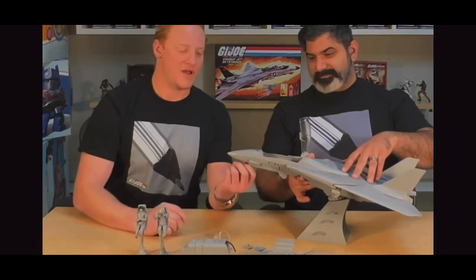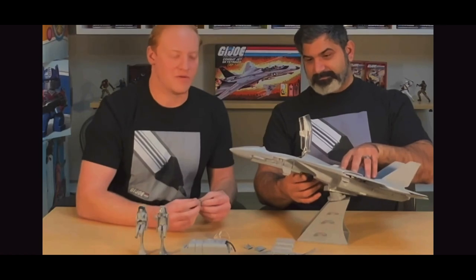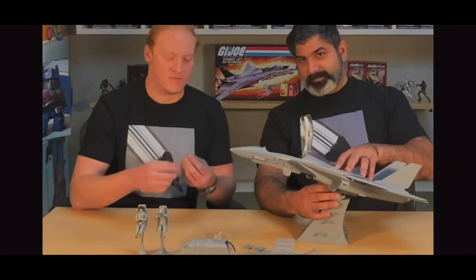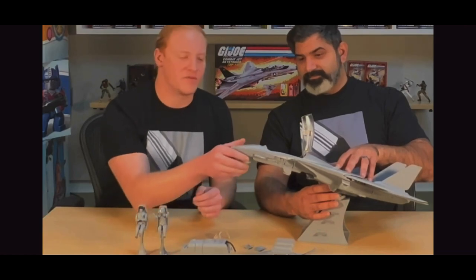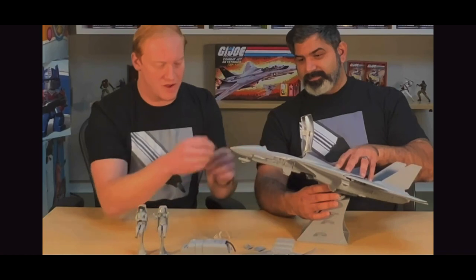Next, we've added a chin pod underneath the nose. There was this ugly screw boss right underneath the nose, and we talked about maybe a screw cap or filling it in to look aesthetically better. In our research, all the F-14s have this chin pod underneath — like a GPS for the missiles. We decided, let's just cover it up with a chin pod. We could have put a plug on there, but it wasn't as fun, and it brings the realism — if you're playing F-14 Tomcat with the Skystriker, it's there.